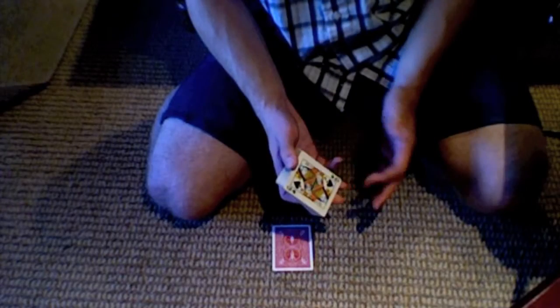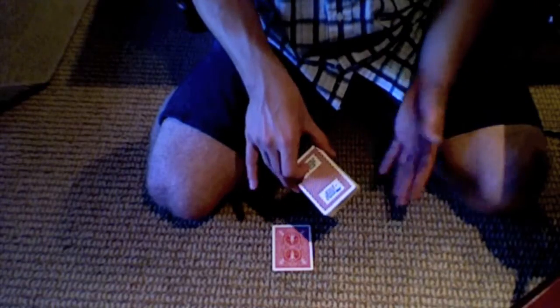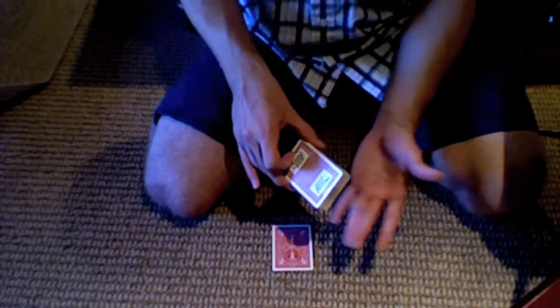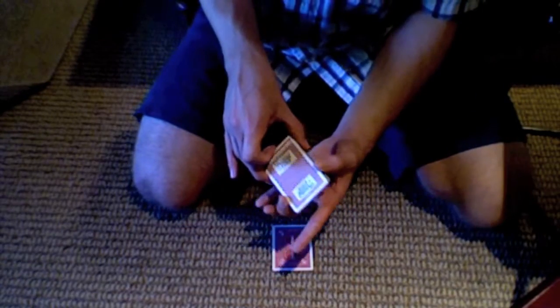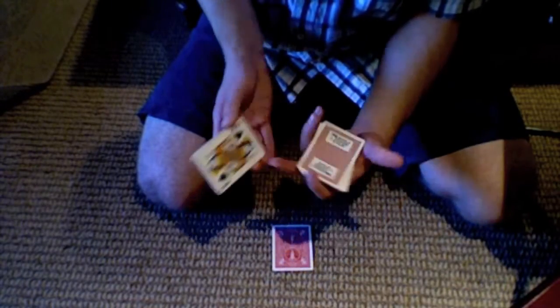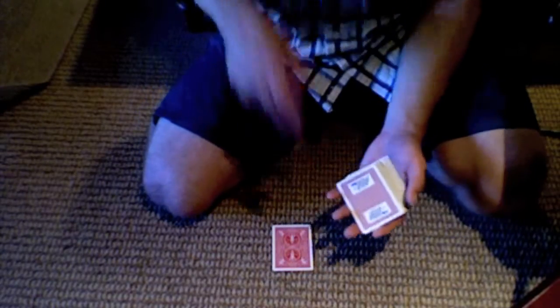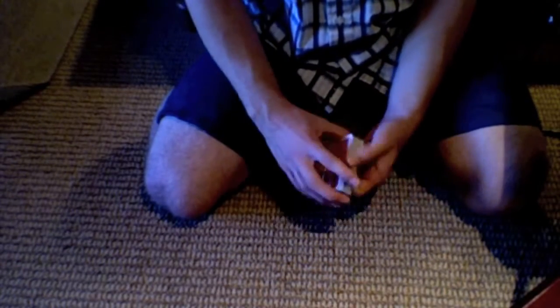Now you're going to force them to pick the other queen of spades that's on the bottom of the deck. To do this, you do something called the Hindu shuffle — you hold the deck like this and peel cards off the top. You can look up a tutorial on YouTube, but it's pretty easy. Whenever they say stop, it doesn't matter — the card on the bottom is always going to be the queen of spades, so it forces them to pick that card. They say stop, pick the queen of spades, you snap your fingers, and one card turns red. Look again — snap your fingers — and there it is: the queen of spades.